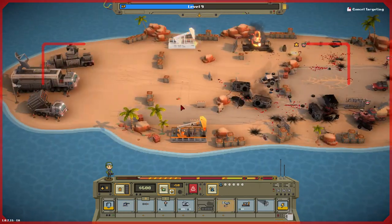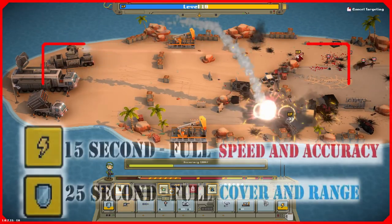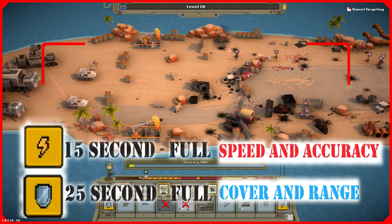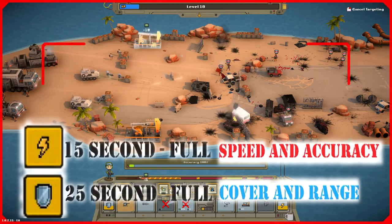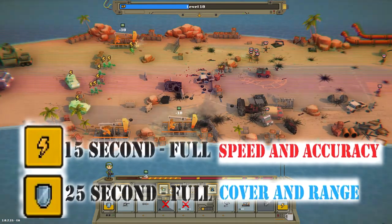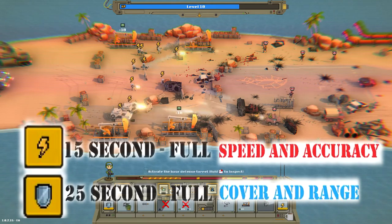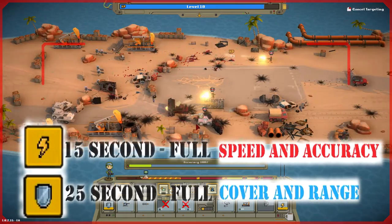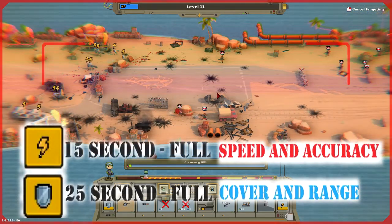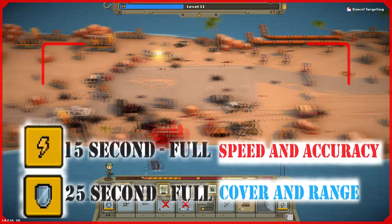One thing that's very different is the actual consumption rate — it's not the same for both modes. Testing showed that if you fully charge Defense mode and hold it continuously, it lasts 25 seconds before fully depleted. Assault mode lasts only 15 seconds — a 10-second difference. Defense mode lasts longer, but because Assault mode is more aggressive, its consumption rate is higher than Defense mode.